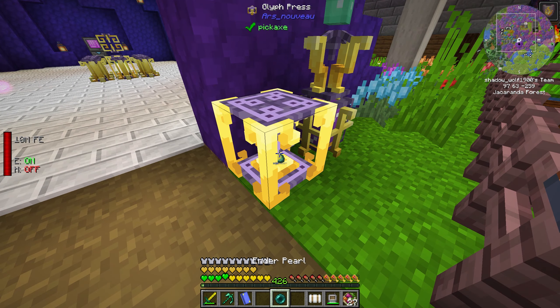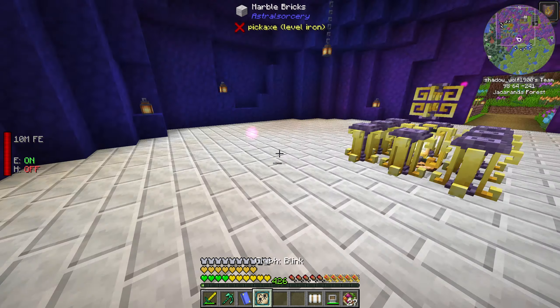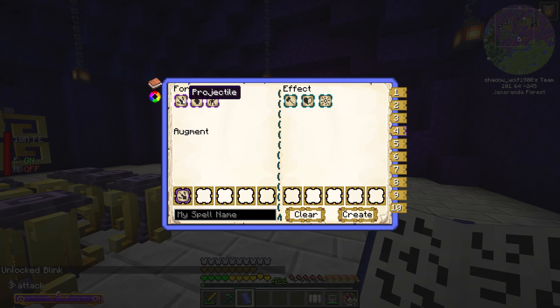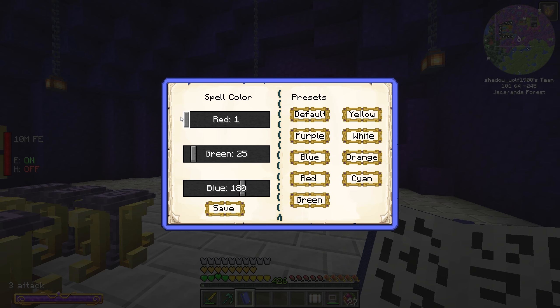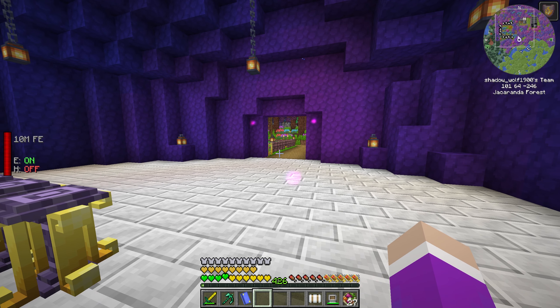Another cool spell we can make is called Blink, which works the same as an ender pearl — you throw the projectile and it teleports you. I tried to add it to the spell book but I apparently didn't learn it yet. I press C to open the creation menu — I can see we learned blink, but it's not showing up in the available effects. Wait, we can change the spell colors though, that's cool. I'm going to reload the world.